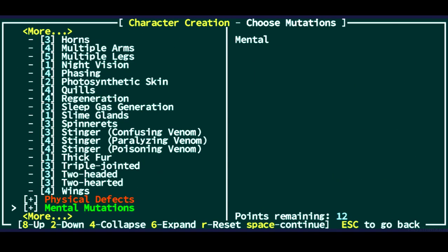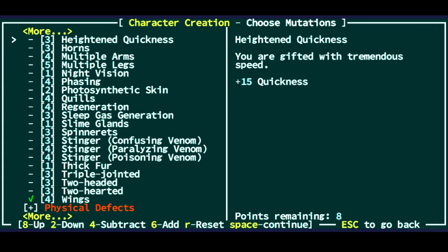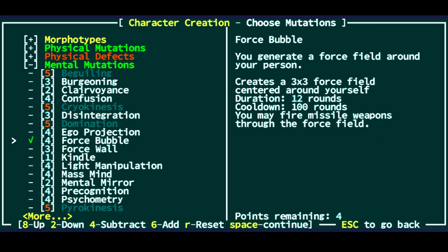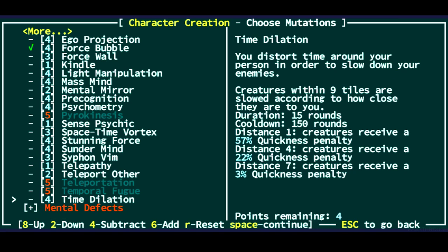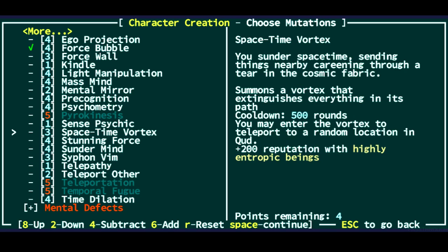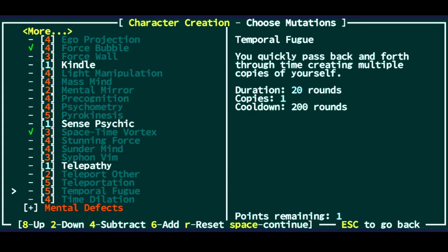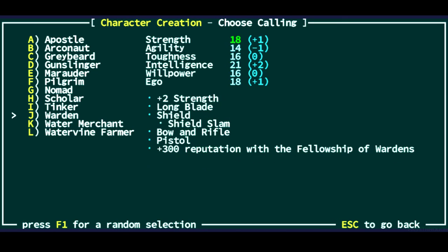For physical mutations, we're going to grab Wings to make overworld travel a little bit faster. Then we're going to take Force Bubble — not Force Wall. With these two combined you can get out of any above-ground area no problem. For another ability, let's take Space-Time Vortex and Night Vision, and also Telepathy so we don't have to move as much when going town to town. We're going to go to the Warden start this time.